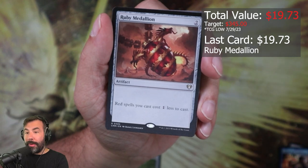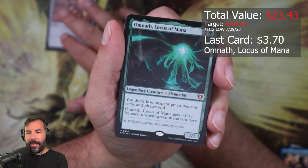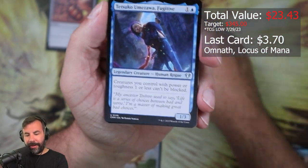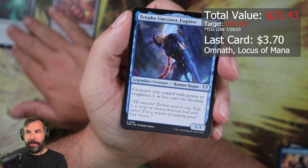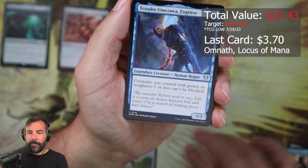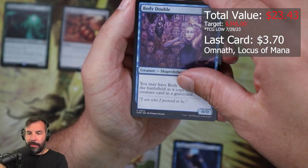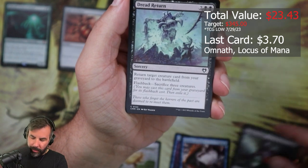Gilded Lotus — that's fun. Ruby Medallion to start off, that's great, happy about that. Omnath, Locust of Mana — fantastic. We'll put this in the legendary pile up here. Figure out where all this stuff's gonna go. To set: Sue, Body Double, Murder of Crows, Carrier Thrall.